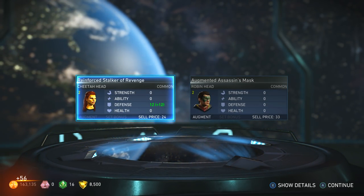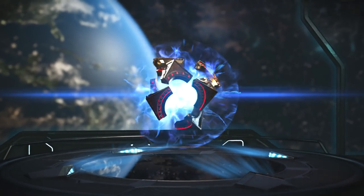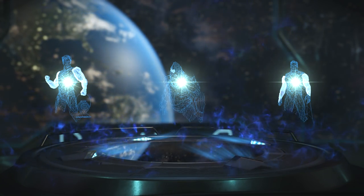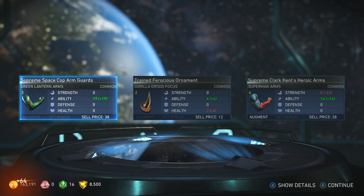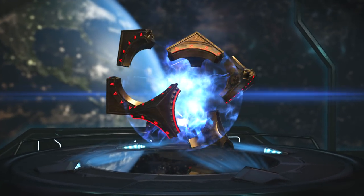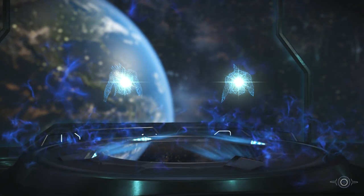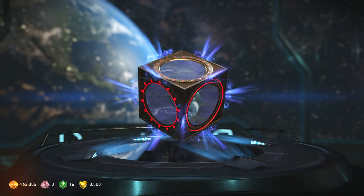Some Robin stuff, Cheetah. I think rares are pretty common to come by — you get two commons and one rare most of the time. Yeah, either one common or one rare, or maybe two commons and one rare. Yeah, there you go — one common, one rare.